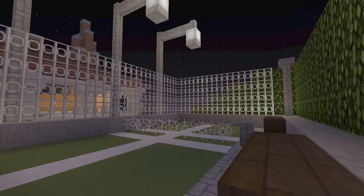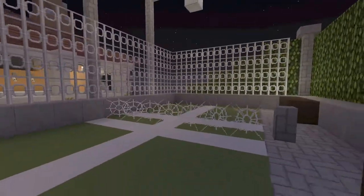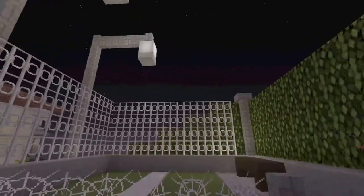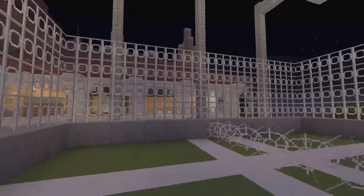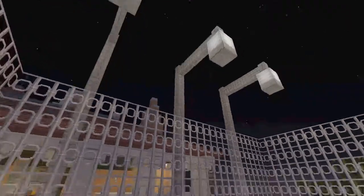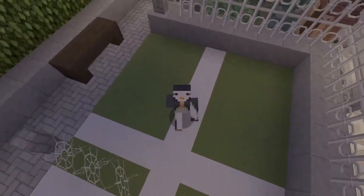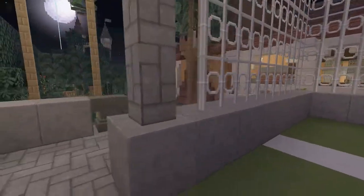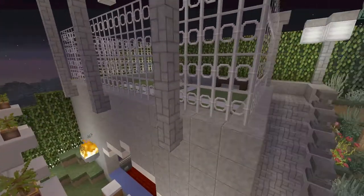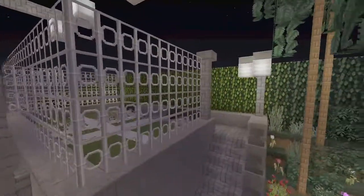Up top going up the stairs is a tennis court. You have little benches where you can sit down and watch people play, a net going all around the court so the balls don't bounce out, and stadium lights up there so you can play some tennis at night. I originally made the hill curve and said that's kind of bland, so I built it up into a tennis court.